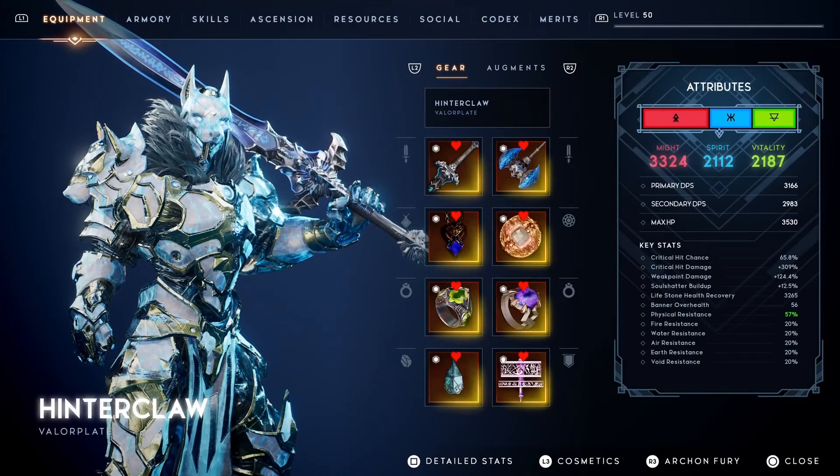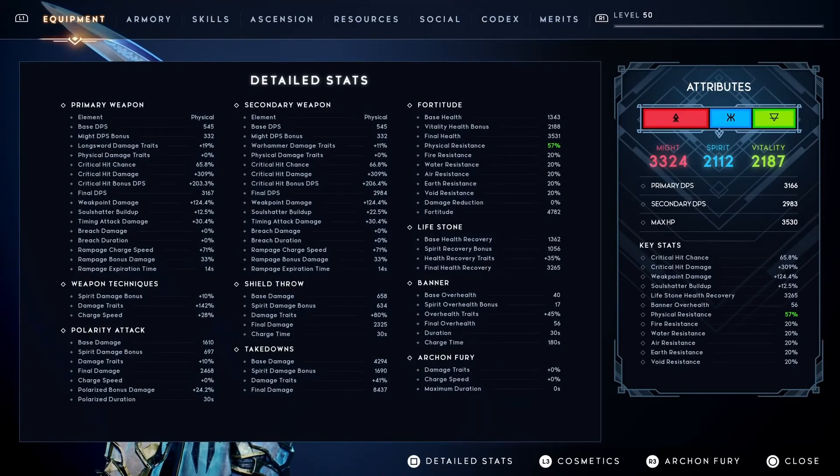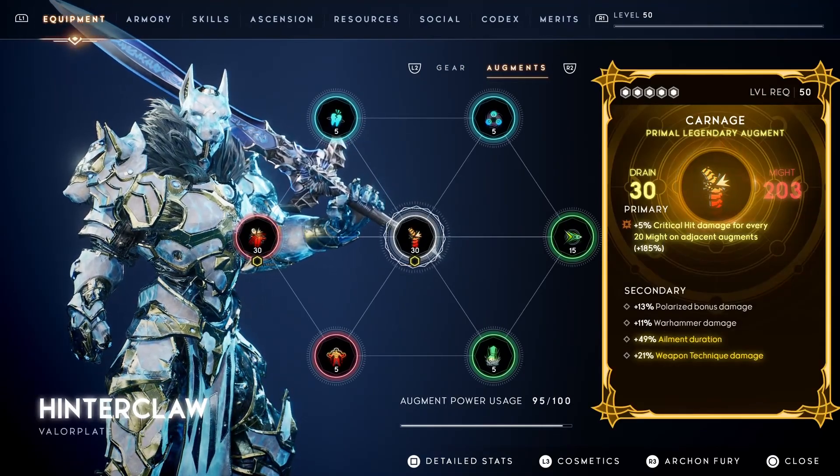The Crit build is nothing but performing critical damage to every foe, almost every time. This will synergize with gaining overhealth easily while making sure your weapon technique charge speed is really fast.